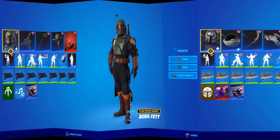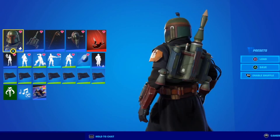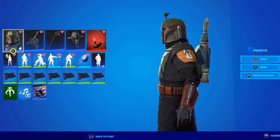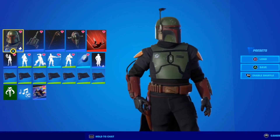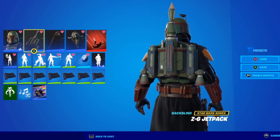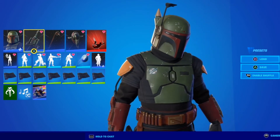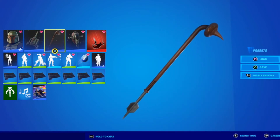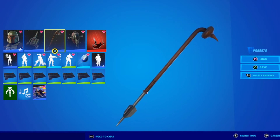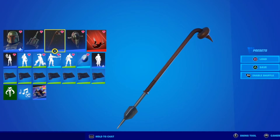Let's check out the other Mandalorian — Boba Fett. This is the Boba Fett from The Book of Boba Fett series on Disney Plus, so it doesn't look exactly like the original trilogy version, but it's great to have him in Fortnite. He actually came with a lot more items than Mando did. The first thing you get with him is his back bling — the Z-6 jetpack. Next is the Gaffi Stick, which he received from the Tuscan Raiders after becoming part of their tribe. I considered putting the Gaffi Stick on the Mando preset since it has a spear look, but it really belongs with Boba Fett.